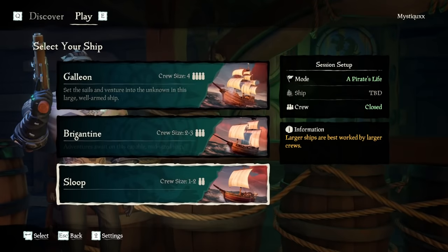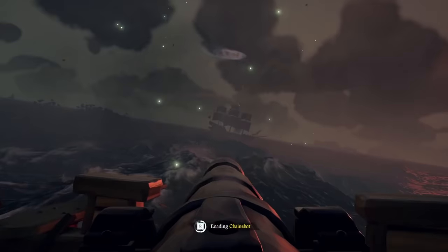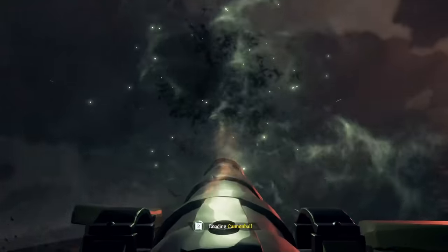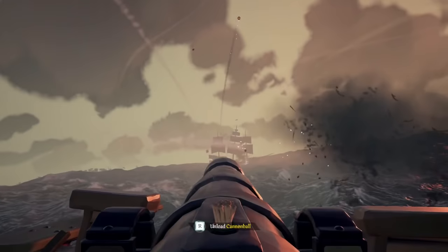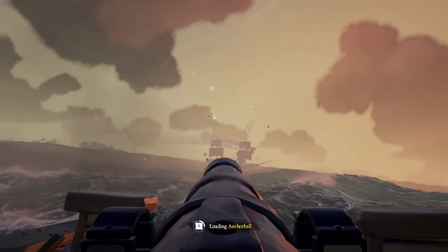Currently we have three base ship types in the game: the Sloop, the Galleon, and the Brigantine. Rare already announced that they are unable to see a way in which ships like the Man of War, with a six-player capacity, could work in this game — and I do agree with them.